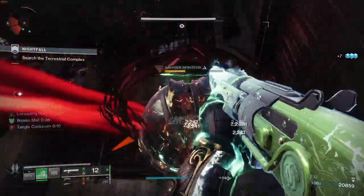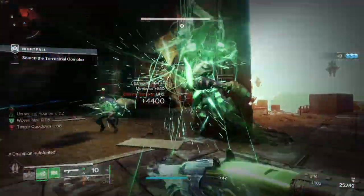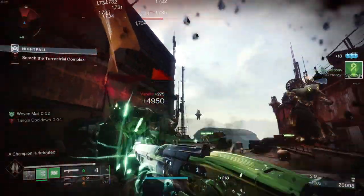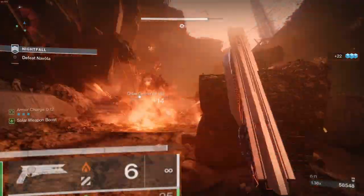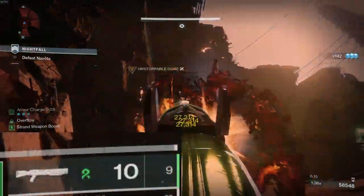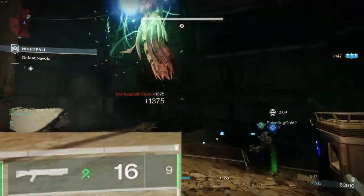As someone who likes using shotguns as a solution for majors and champs, this is great. Shotguns are perfect for stunning champs, and elemental drops are relatively easy to make. As someone who also hates stopping to reload, this gun is perfect, since it also has access to Overflow.